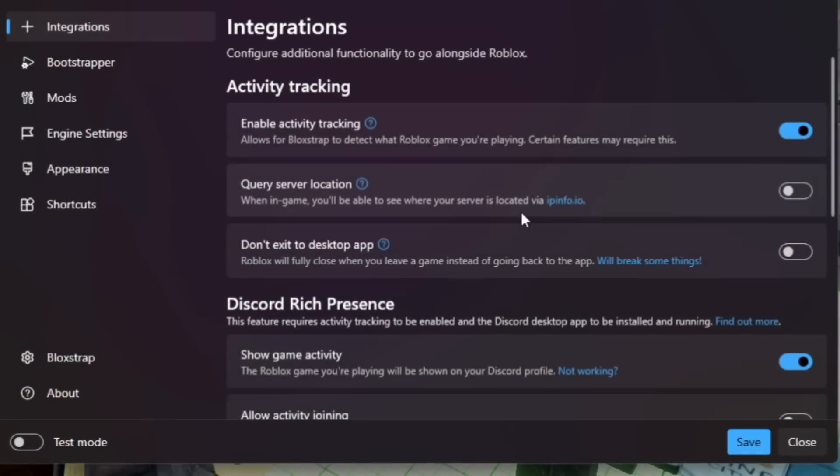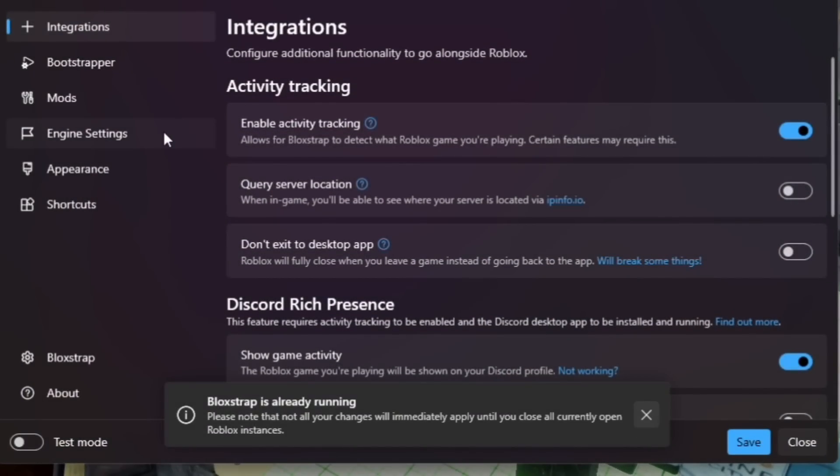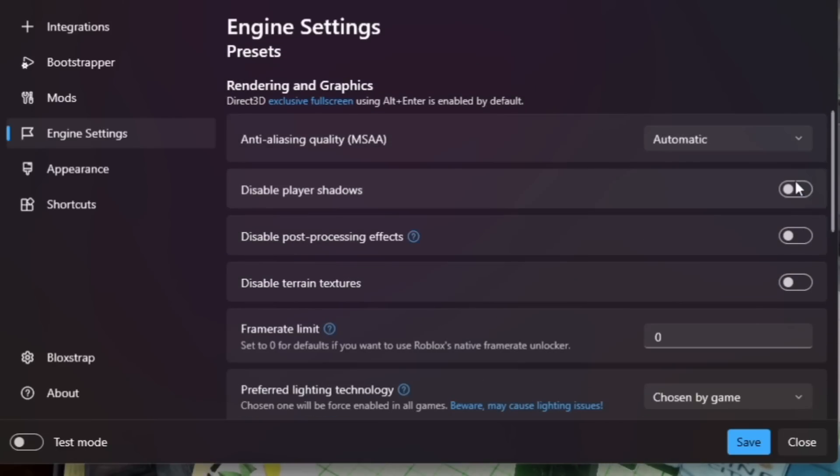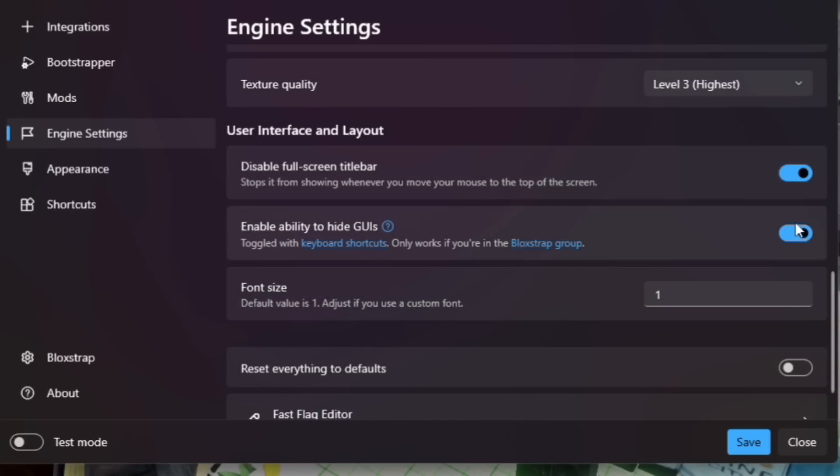Once you have it downloaded, open Blockstrap, go to Configure Settings, then Engine Settings. First make sure Fast Flags is enabled so this actually works, and then scroll down to this setting so you can actually remove the UI. Make sure to save when you've done all those changes too.